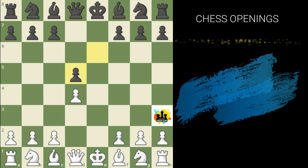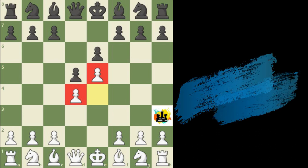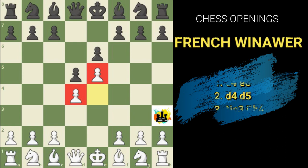So obviously white will not go for e×d5. White also has the option to push the e-pawn to e5, but at the moment that won't give much significance — it will make white's pawns weaker rather than stronger, leaving white as the weaker side. So at the moment it's not good for white to play e5 immediately, though there are situations where it can be pushed later. The most common move here is knight c3.